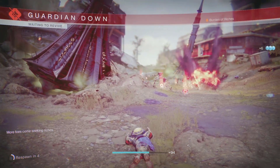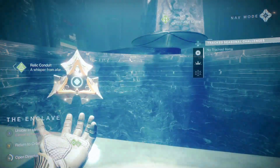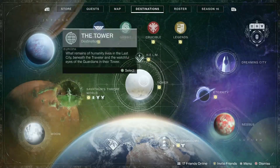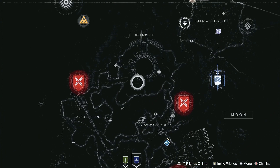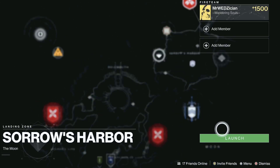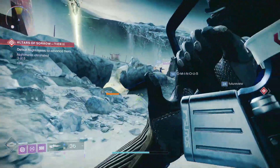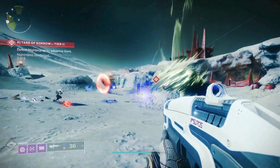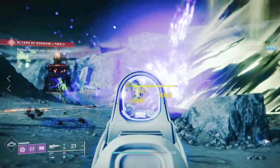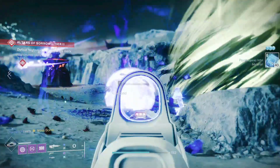The second method: go to destinations again, this time go to the Moon. Where you see Sorrow's Arbor, launch that activity. You will end up in the public event Altars of Sorrow, where you can keep killing enemies in waves. Wherever you can find waves of enemies this is your best bet, but you can only do one weapon at a time.